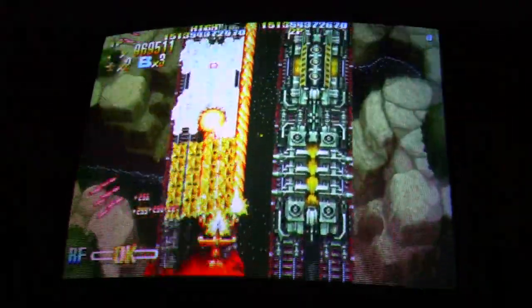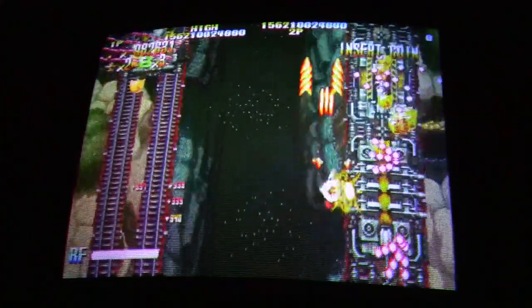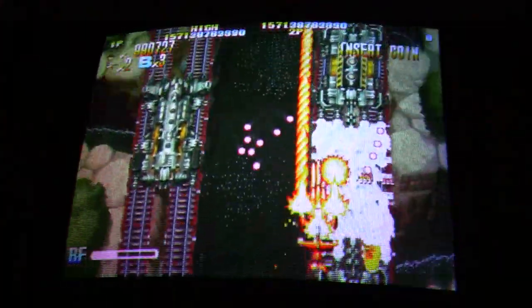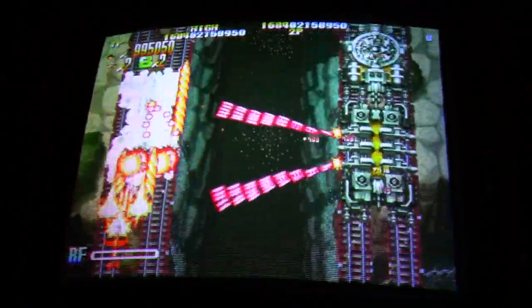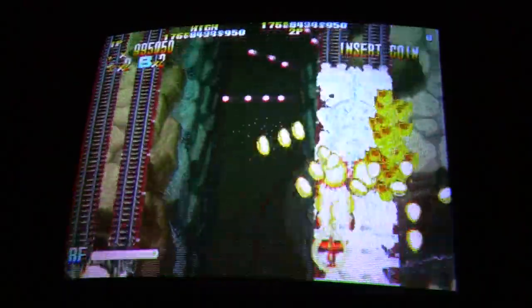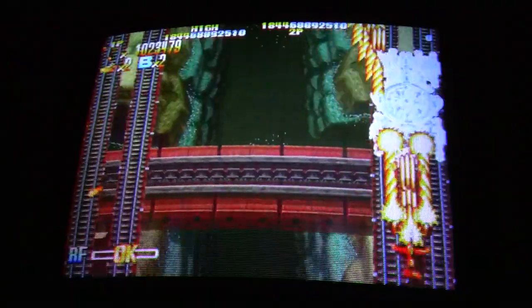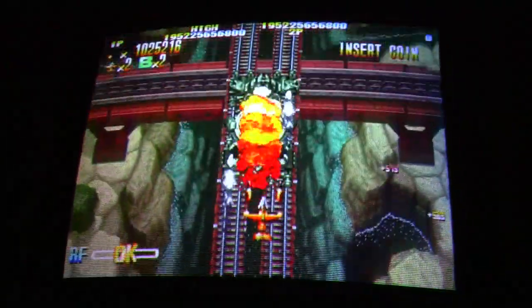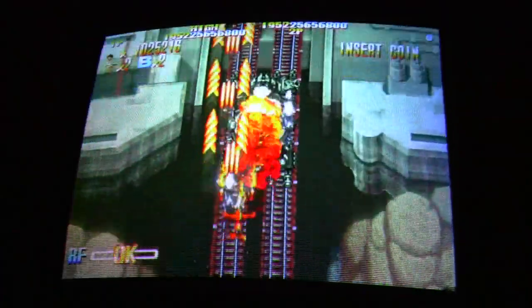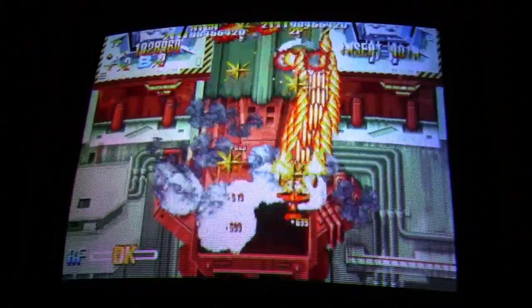A couple of metals there, at least a little something. And there's the bomb — they're different for each character, so it's not always going to be the same. It just depends on which ship you choose and what type of bomb you like. This particular ship has a very concentrated bomb in front, and then a few side things that kind of take out smaller enemies.